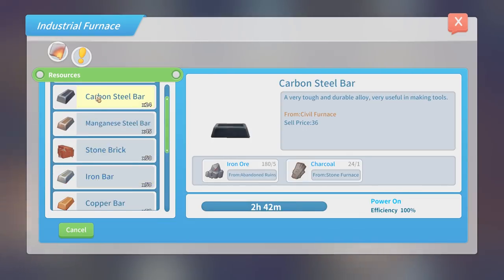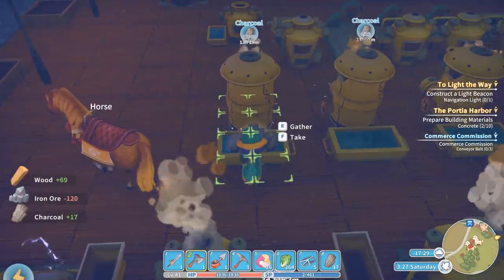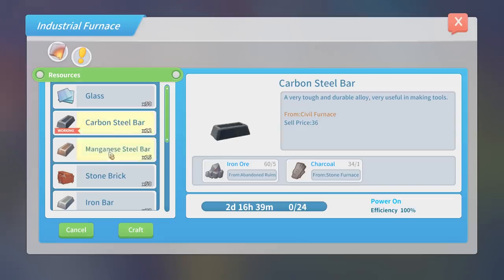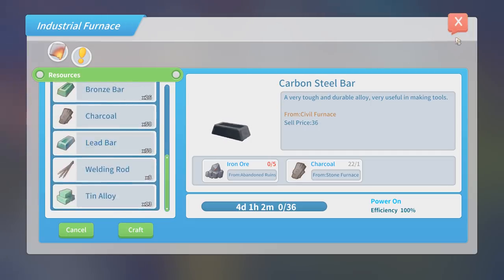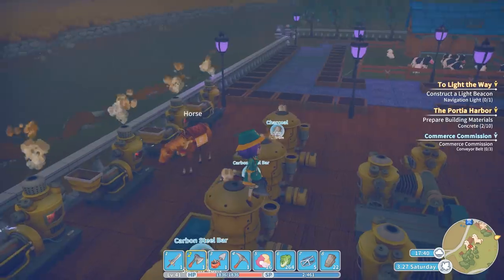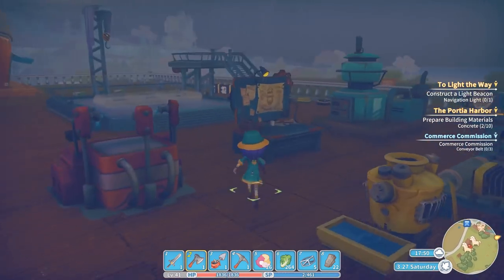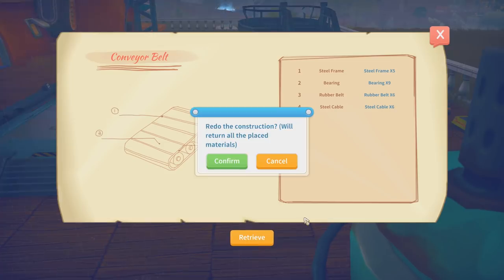I'll make 50, or maybe 24 since we've run out of charcoal - we're still making charcoal over here. I'll make the remaining 12 bars over here. We've run out of iron ore - wow, I had loads of iron ore, it takes a lot. I don't have any stamina left today so I can only do things that are non-stamina related. But there's a quest: construct a light beacon, navigation light. Let's have a little look at that then.